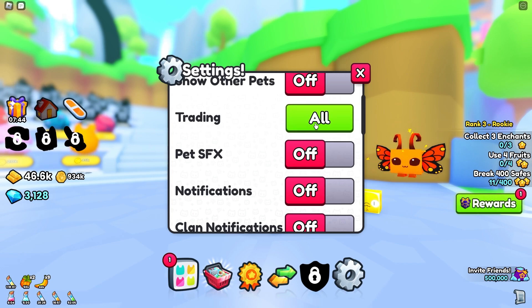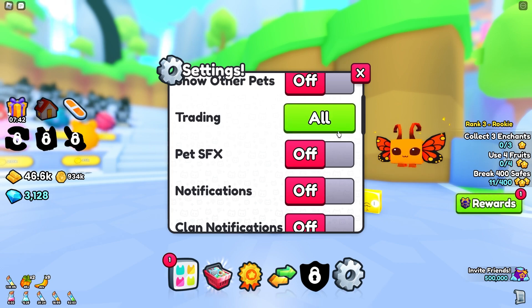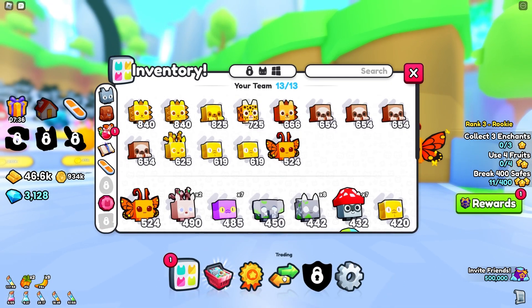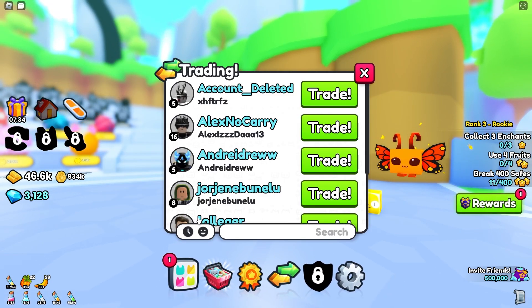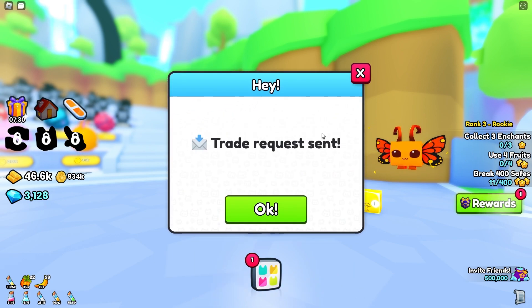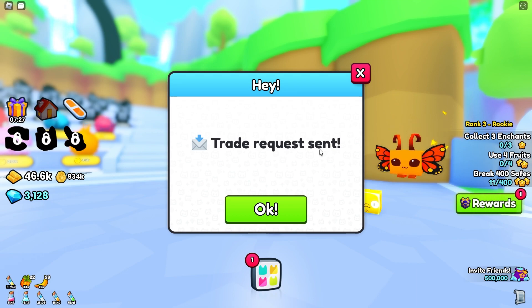Because if it's disabled unfortunately this will not work. So make sure it is set to all and then we can back out. From here we can click Pets again and then we can click on the Trading tab, and from here we can actually trade with people. We can click on anyone's name and we have now sent them a trade request.